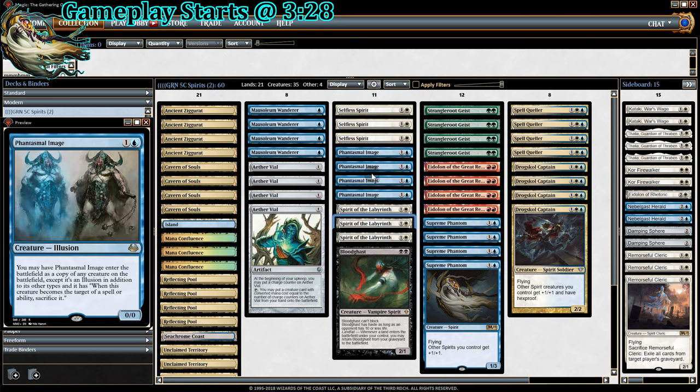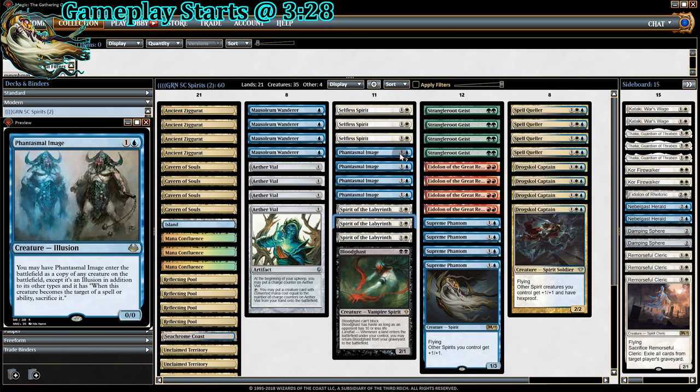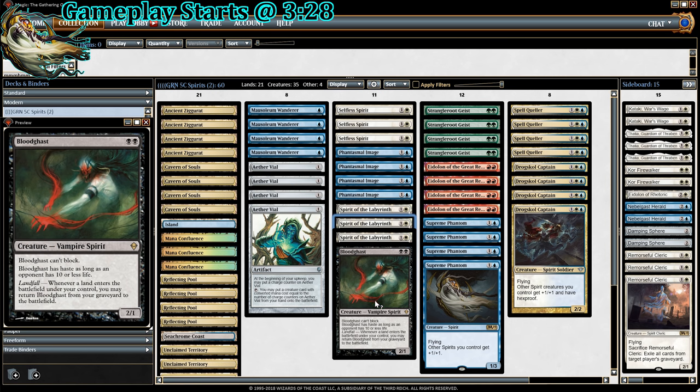There's a fun little trick with Phantasmal Image copying the Geist. The downside with Image is that if it gets targeted it gets sacrificed, but because it has Undying as Stranglerroot Geist, it will come back as Phantasmal Image and you can copy a new creature — which seems like it shouldn't work, but on Magic Online it does. And then there is also Bloodghast. It's a resilient spirit — if it dies and we play a land it comes back. Good against decks with a lot of removal. We only have one though, because it can't block. It also gives Haste if our opponent has 10 or less life.